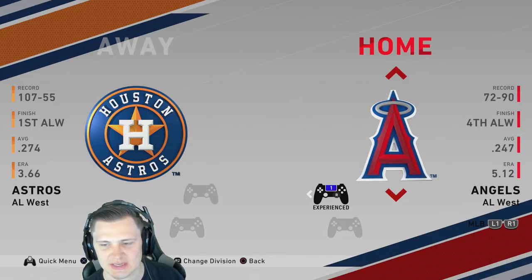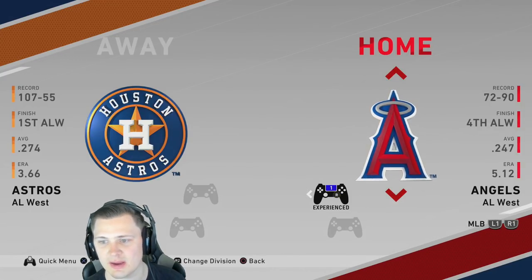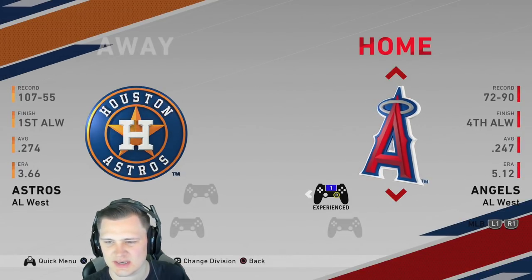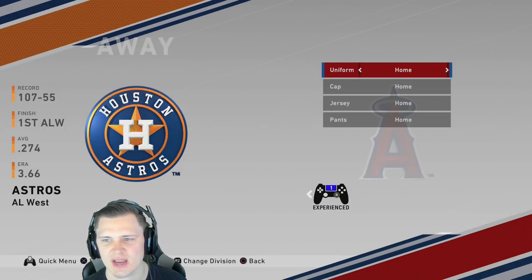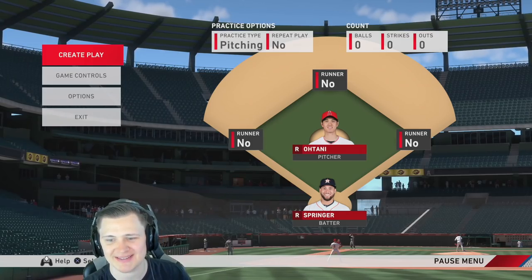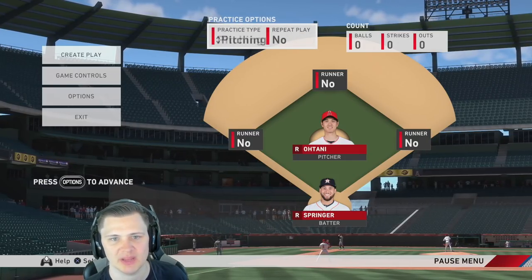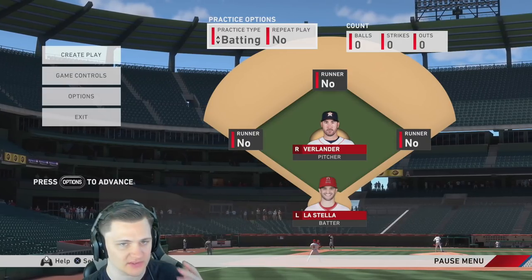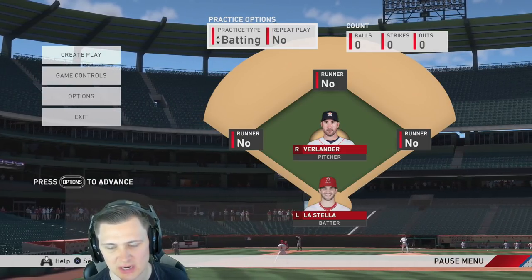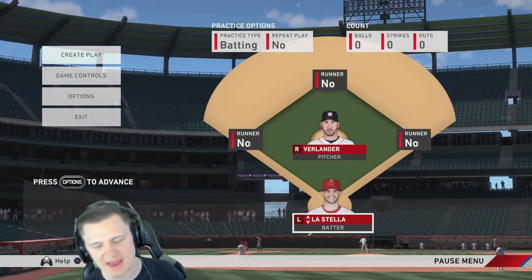If you just want pure repetition without the leaderboard pressure, Custom Practice is great. You can fly through reps, and you can control everything — choose your teams, click 'create a play,' choose batting or pitching practice. We'll go ahead and set it up with the Angels versus Astros, use our lineup with La Stella leading off, and dive into the click-click-click method.